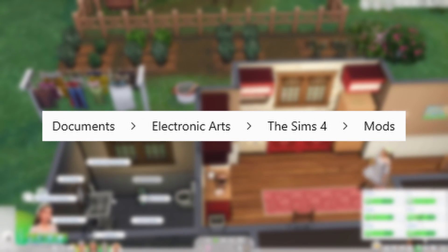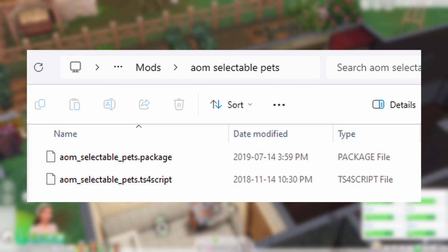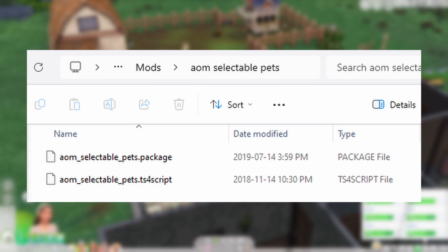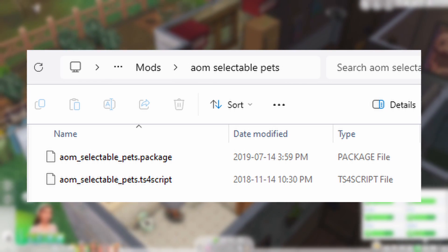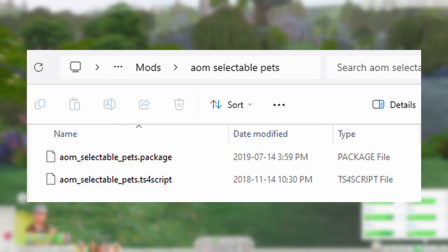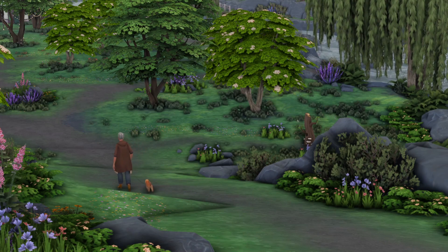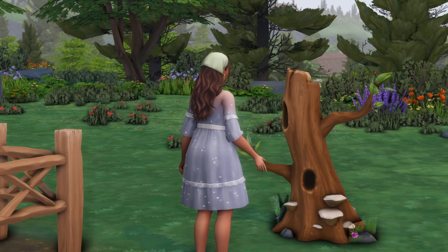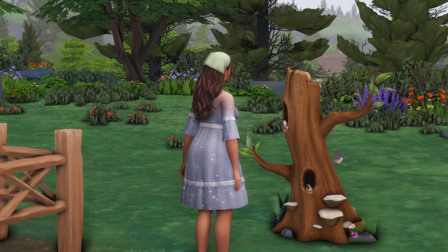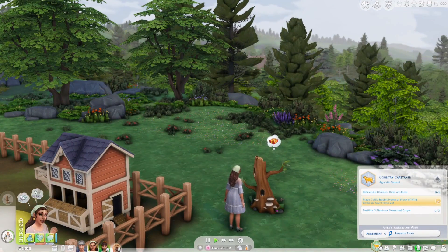This is very important: if the file ends with .ts4script, it can only be either in the mods folder itself or inside one folder. If it's inside two or more folders, it won't work. Usually mods that have these files come in folders already, so all you have to do is move that folder as-is into your mods folder. Any files that end with .package can go anywhere, even if it's like 20 folders deep. Remember, if you do it this way, you have to update each mod individually whenever there's a Sims release or update. I would recommend keeping a Google Sheet or a note on your computer with the mod and the direct link to it so that whenever there's an update, you can find it easily.